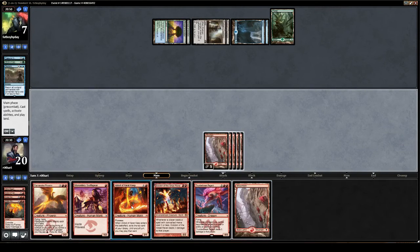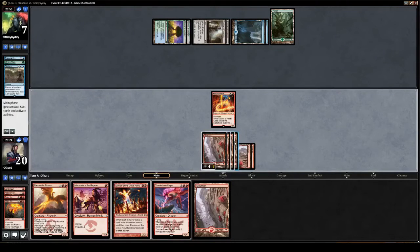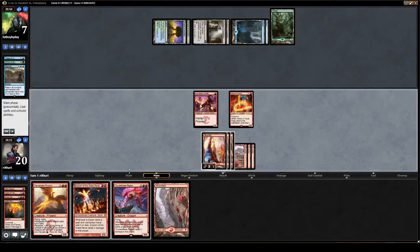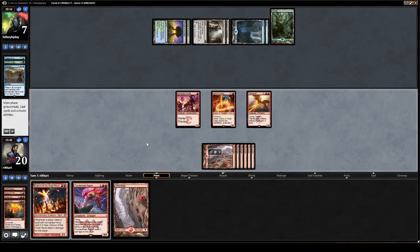We will be happy to play Abbot, potentially exile a Mountain. Play Swift Spear. He has one green open. I think maybe we should prioritize doing three damage, bringing him to four — and then an uncounterable Exquisite off the top will kill him. Not playing Eidolon; it's not something I feel extremely comfortable with here, but I think this is just an invitation to close the door on him.